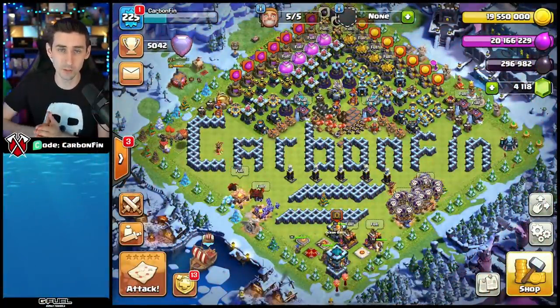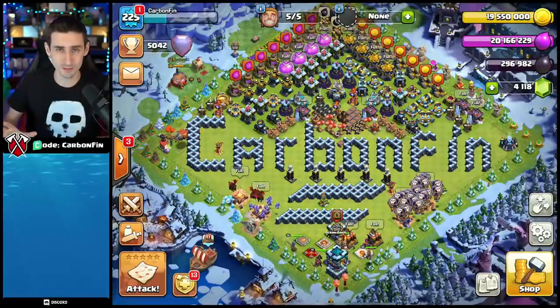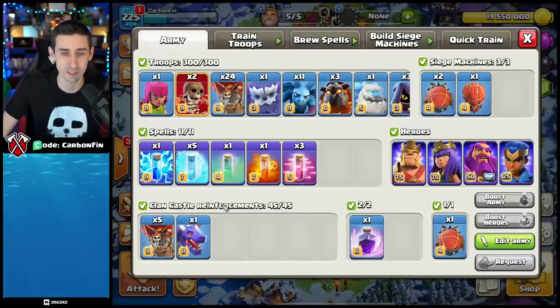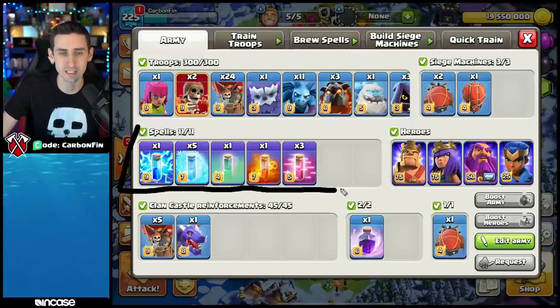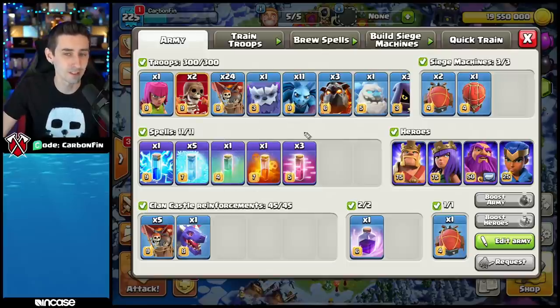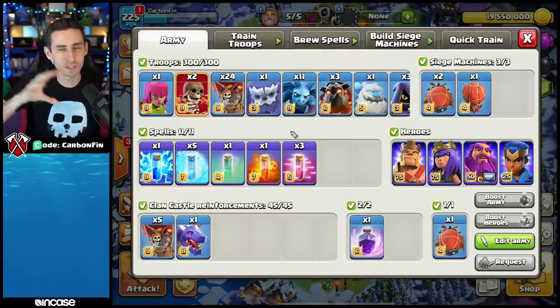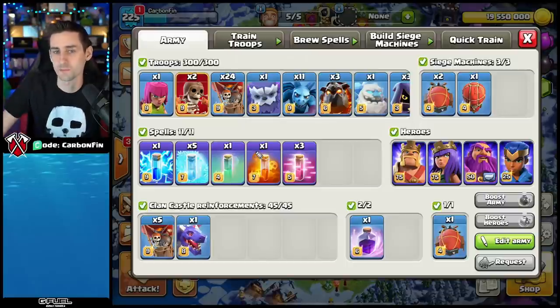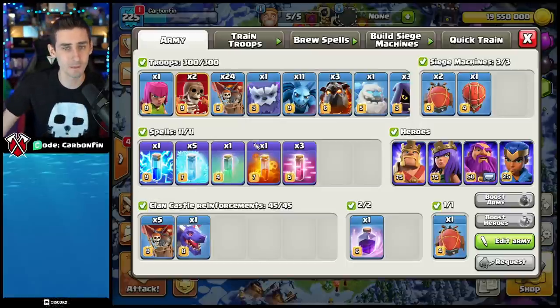Welcome back to the channel. Today we're going to be making a suey lalo — that's right, suey lalo without super wizards, so no blizzard here today. We're going to try to break that down using the dragon, most likely with the stone slammer up top. My spells: I've got a lightning, some freezes, one invisibility, and three haste — a lot of this can be fine-tuned. I take lightning just in case there are headhunters in the CC.